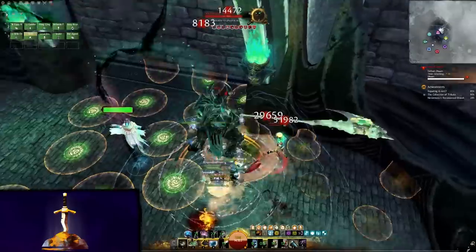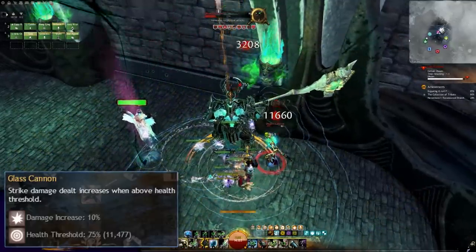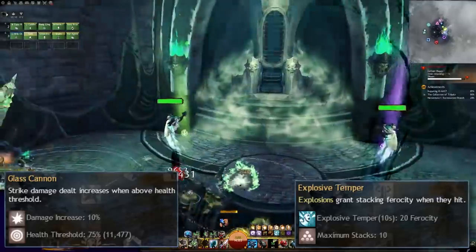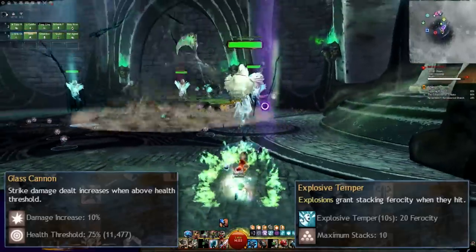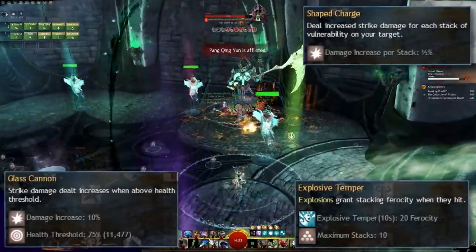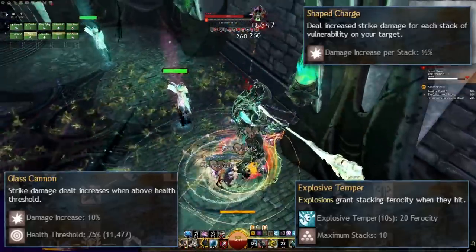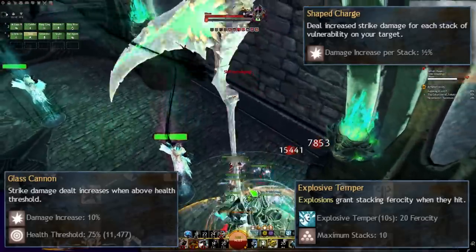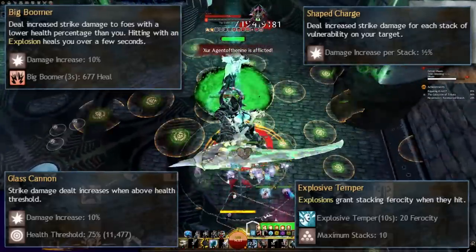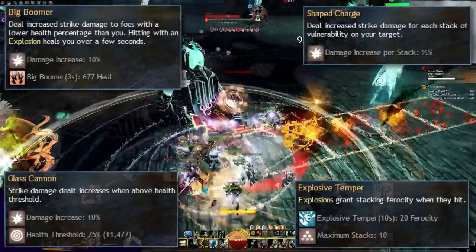In Explosives, it's more of the same. Glass Cannon is an extra easy 10% damage while over 75% hit points, which is extremely easy to maintain thanks to the omega barrier from Impact Savant. Explosive Temper causes explosion abilities to give 20 ferocity, stacking up to 10 times, which will be maintained well thanks to the myriad explosive skills we'll be using. Shaped Charge is yet another 0.5% damage per stack of vulnerability on targets, which will very likely always be maxed out at 12.5% for 25 stacks in group environments. And Big Boomer is the final damage modifier, with an added bonus of 200 health a second when detonating an explosion on an opponent, which is great for recovering if you ever manage to take health damage.